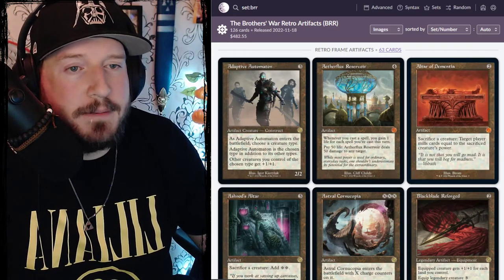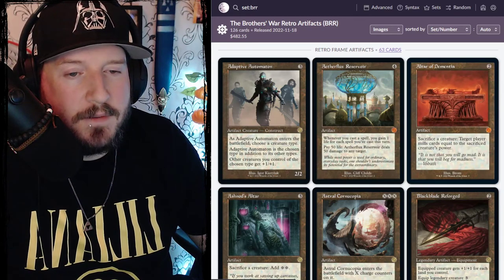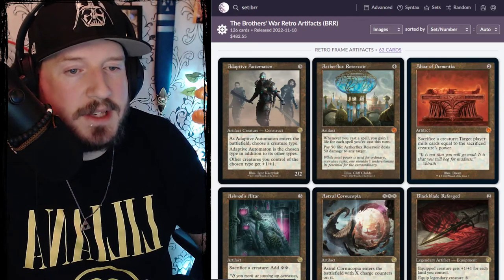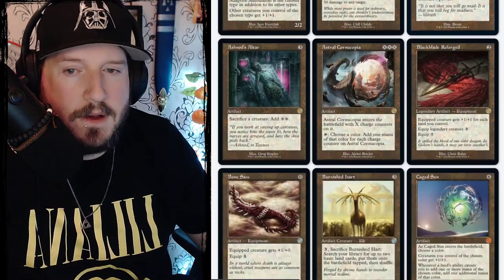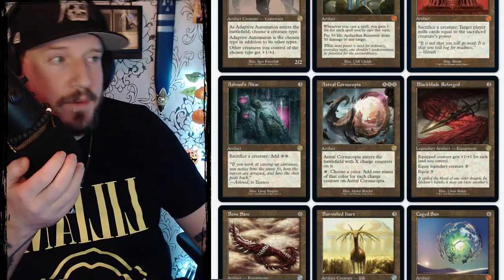Altar of Dementia is two mana — sacrifice a creature, and target player mills cards equal to the sacrificed creature's power. And we've got a reprint of Ashnod's Altar.